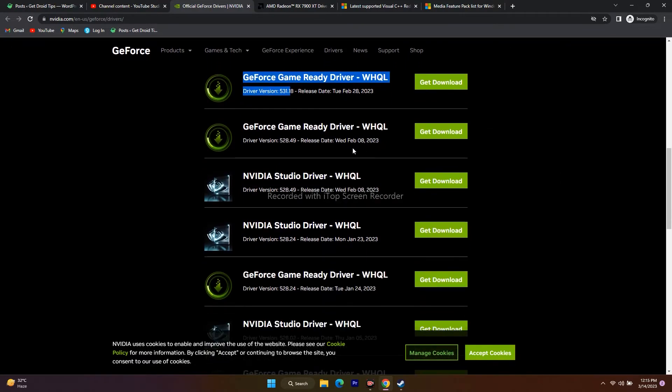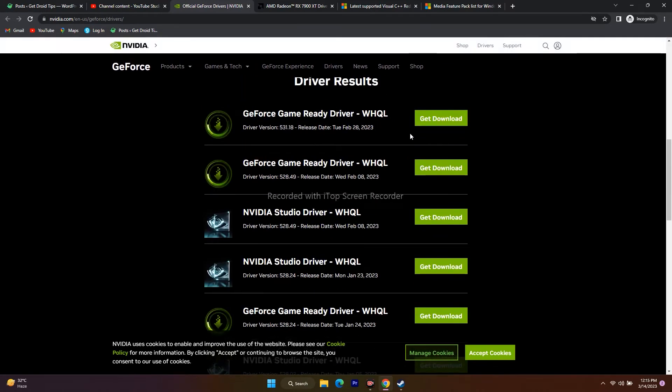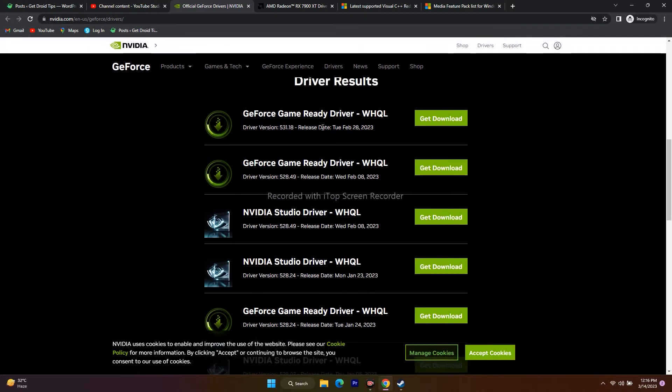After rolling back, go back to the Nvidia driver download page. Instead of downloading the latest version (531.18, released February 28, 2023), try a slightly older version — for example, version 528.49 released on February 8, 2023. Some users found that installing this older version worked for them. If that still doesn't work, try the January 23, 2023 version. Never go too far back — just try a few versions down.